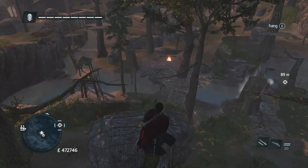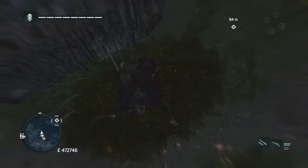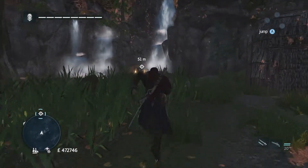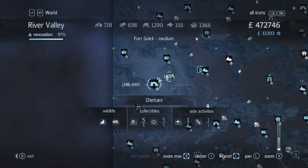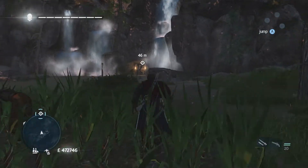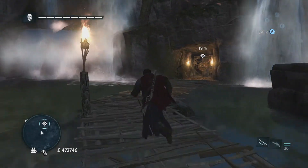Welcome back to another gameplay walkthrough video. We're gonna go collect a couple of armors first — we're gonna click the native armor here. This is an old growth forest in the river valley. This game's been out for a while, so I would imagine pretty much all of you guys have already probably done this, but here we go anyways.